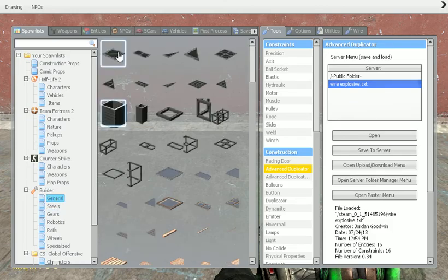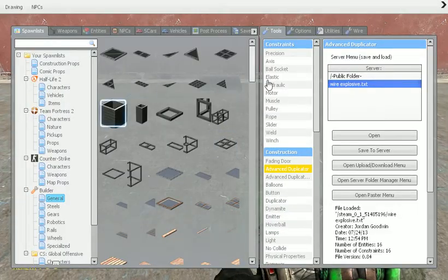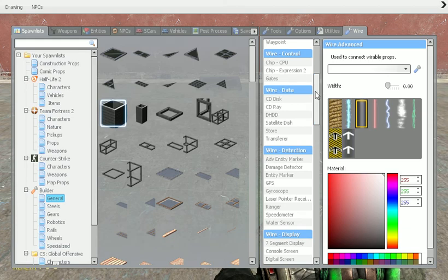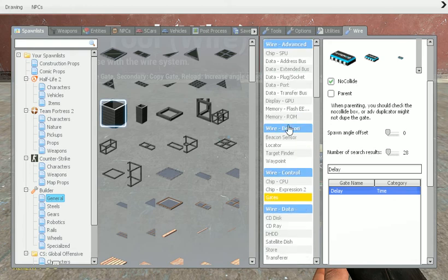So first things first, you need to spawn a 1x1 plate like so. Then here comes the wire mod part. I'll try and go as slow as possible with you guys because it is quite hard with wire mod at times.